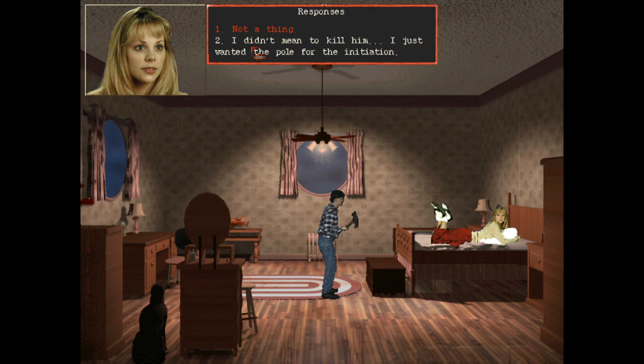We've been honest to her so far. If this determines the ending, whether you were honest to her or not, I would eat my balls if I fucked it up now. So Steve is gonna come clean. We did get the sex already, right? Let's weigh our options: lie to her - more sex in the future. Be honest - possibly a good ending. The sex is kind of heavy on the scale, but let's be honest. 'I didn't mean to kill him - I just wanted the pole for the initiation.'